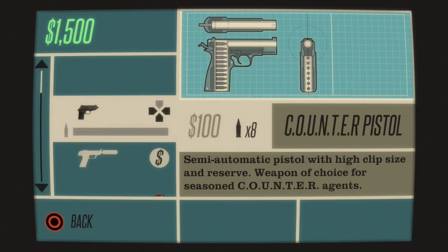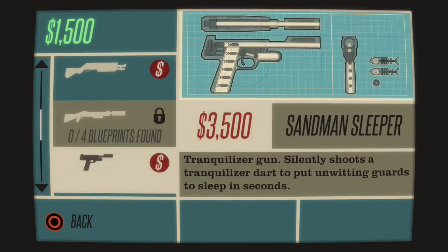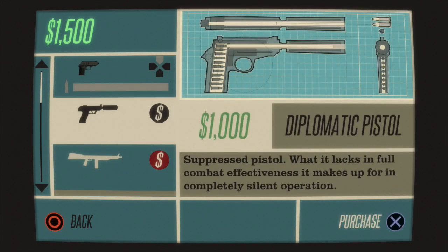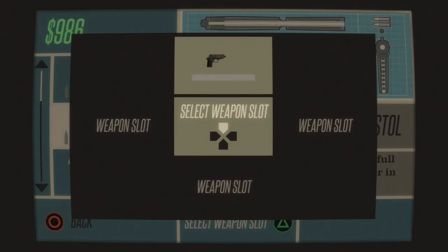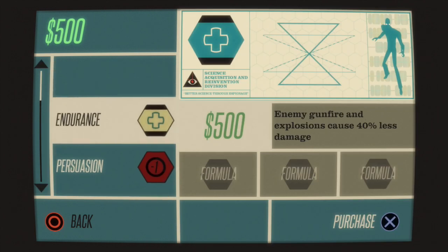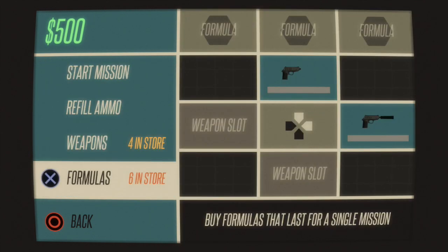I only have 1500 bucks. I do have these guns; I've unlocked a few of them from playing, but I decided to restart for this video. I'm actually gonna buy the diplomatic pistol — this is a silenced weapon, so it's silent which means the bad guys can't hear me. I don't really need any of the other stuff.